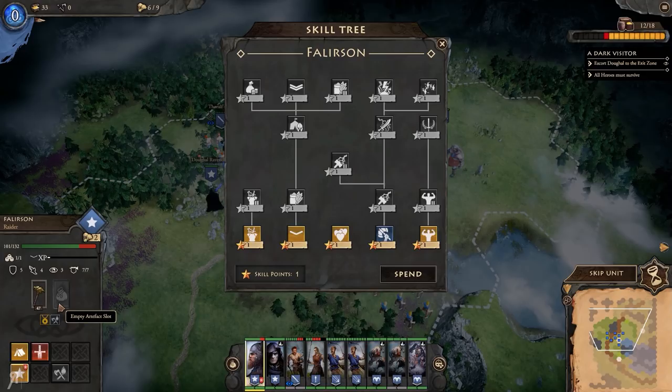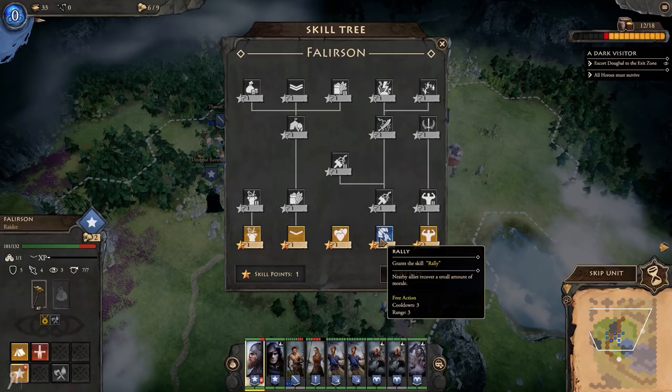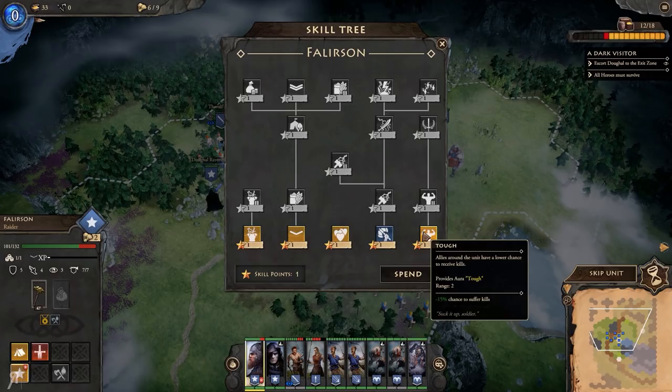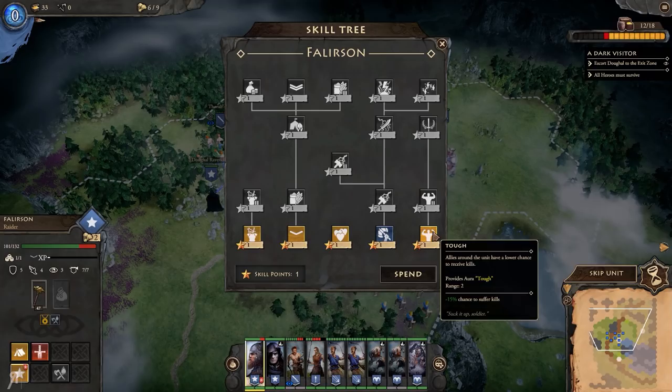Felison has advanced in level, so let's look at the skill tree. Options include: grants one additional artifact slot; all recruited units start with a third of the hero's level but at least level one, and decreases XP loss of units at the end of a scenario - that sounds really good. There's also nearby allies recover a small amount of morale, and allies have a 15% chance to not lose units. I think we're going to go for Drill - that sounds really good to me.